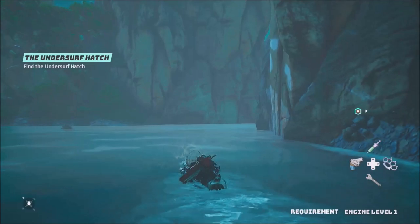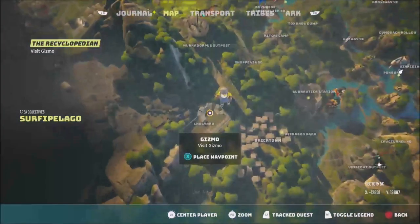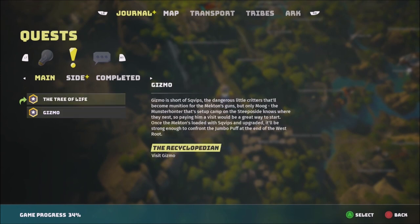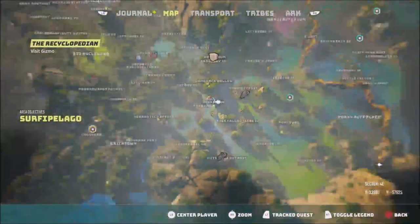Now we're tracking the next quest. It says 'Visit Gizmo' — so what is the tree of life? In short, there are dangerous critters that become mutations, but only a monster hunter that set up camp on the steep side knows where the nest. So visiting Gizmo would be a great start. This seems to be related to defeating the world eaters.